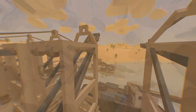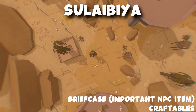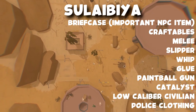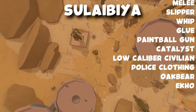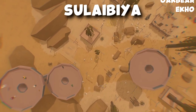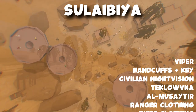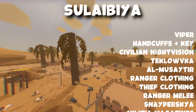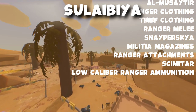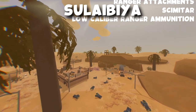Next we're going to go over to Sula Bia, which is a town. Over here you could find briefcase which is an NPC item, craftables, melee, slippers, whip, glow, paintball guns, catalyst, low caliber ammunition, police clothing, oak bear, viper, handcuffs and keys, civilian night vision, taklovka, almusaitir, ranger clothing, thief clothing, ranger melee, snapper skia, militia magazines, ranger attachments, scimitar, and low caliber ranger ammunition.